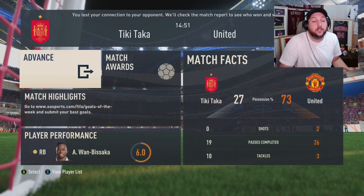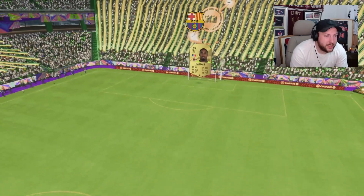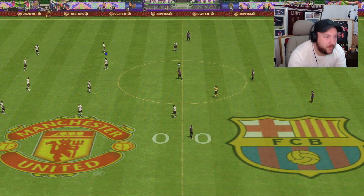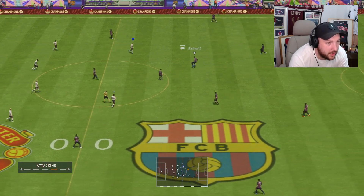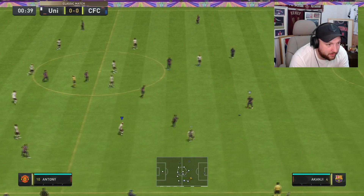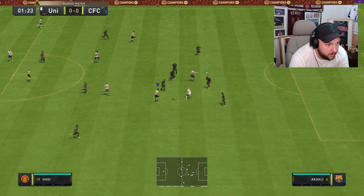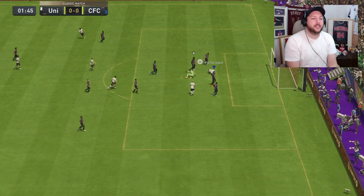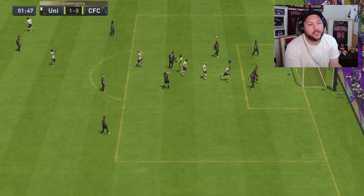Let's jump into another game — a better team this time. Hopefully Hadji can still unlock the door like he did in the last game. He tries to intercept but can't get on the end of it. Hadji plays it over the top to Benzema — he's got a header over the keeper, and we get ourselves an assist nice and early there with Hadji.